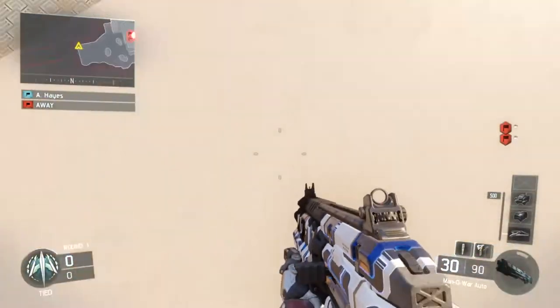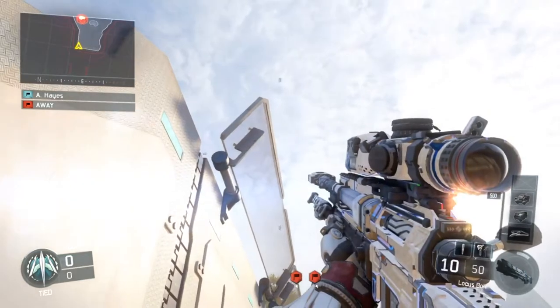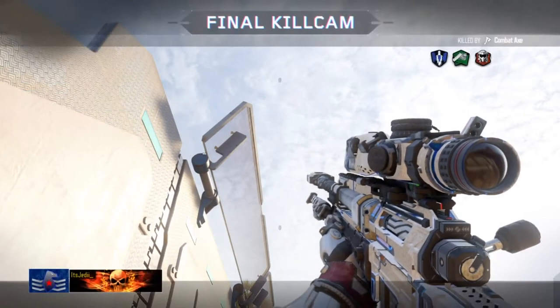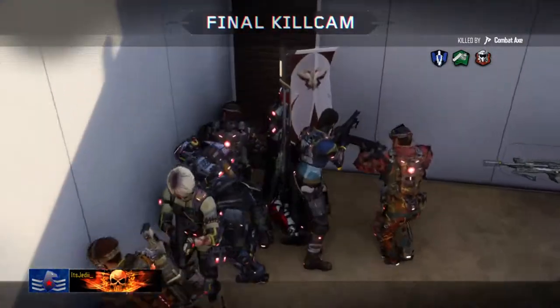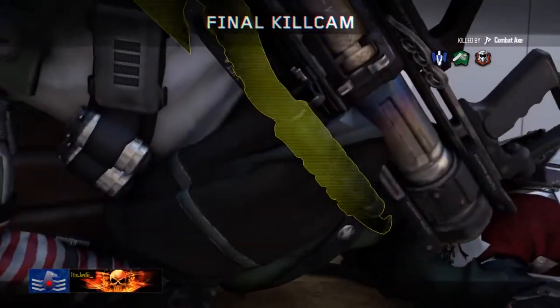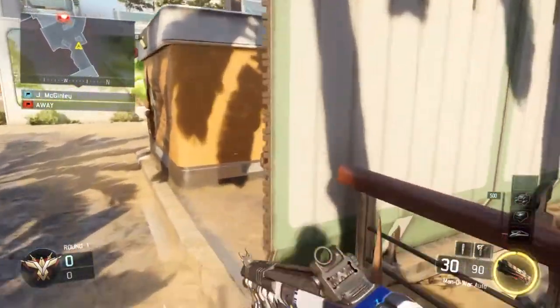For the defending side spawn shot, you're going to want to get yourself stuck in this corner and then line up your left sniper crosshair so that the right tip of it is touching this corner on the wall, then throw your combat axe. You should catch people that are running up to zigzag. You can hit this as a spawn shot or even a camper spot if you'd like.